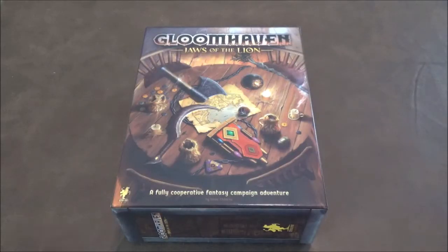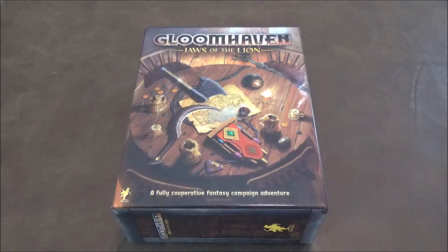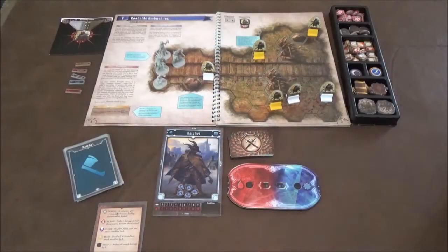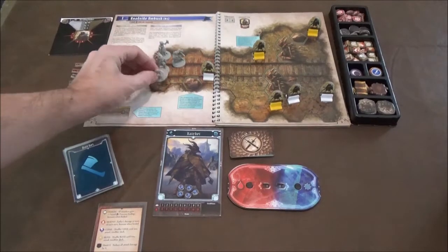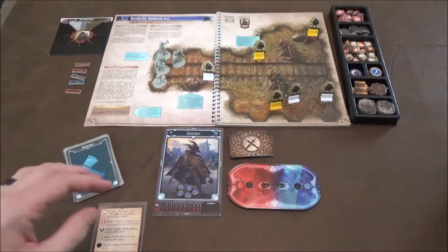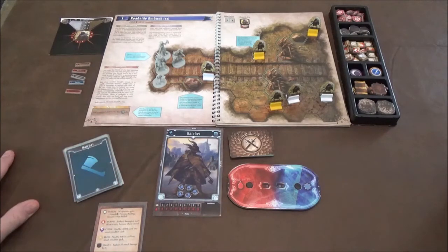Hey guys, we're back. This time we're taking a look at Gloomhaven. I did an unboxing for this a little while ago and finally got a chance to sit down and play it, and we're going to get in and show you what it's all about and then I'll give you my thoughts at the end. Gloomhaven: Jaws of the Lion is a cooperative fantasy campaign adventure where you're playing one of these characters, working together to achieve certain mission goals throughout the course of the campaign.